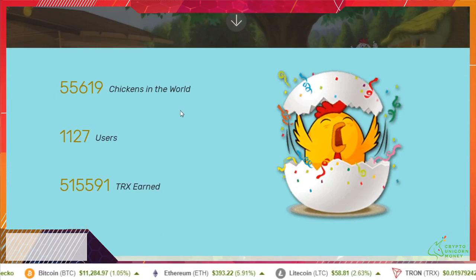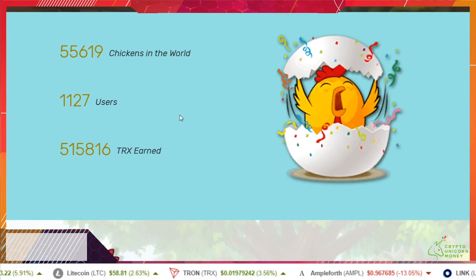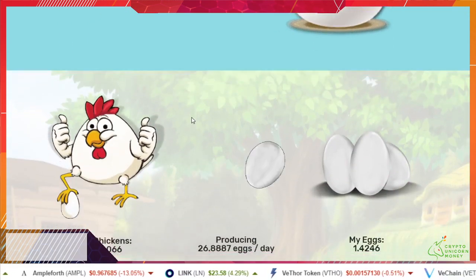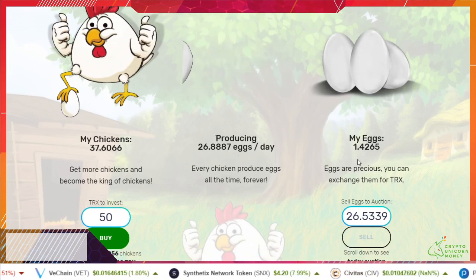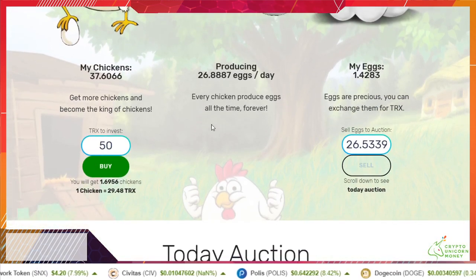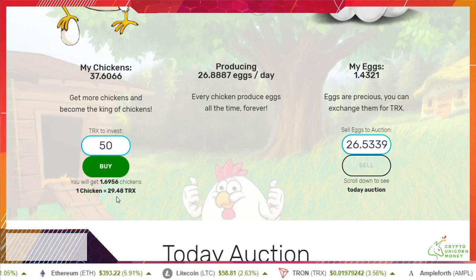There's currently 55,000 plus chickens in the world, just over 1,100 users, and 515,000 TRX earned. Basically, you have chickens - chickens produce eggs and you can sell your eggs. All you have to do is buy your chickens. This is the current cost of the chickens; it goes up or down depending on how many chickens are out there.